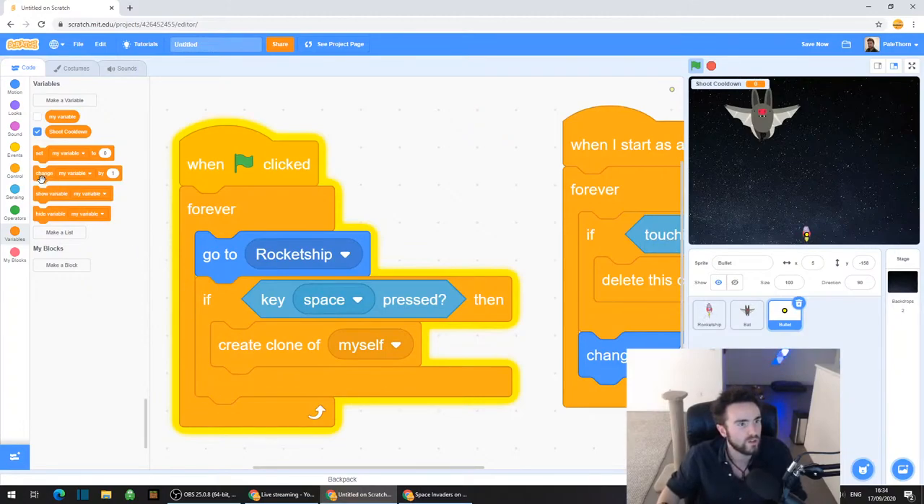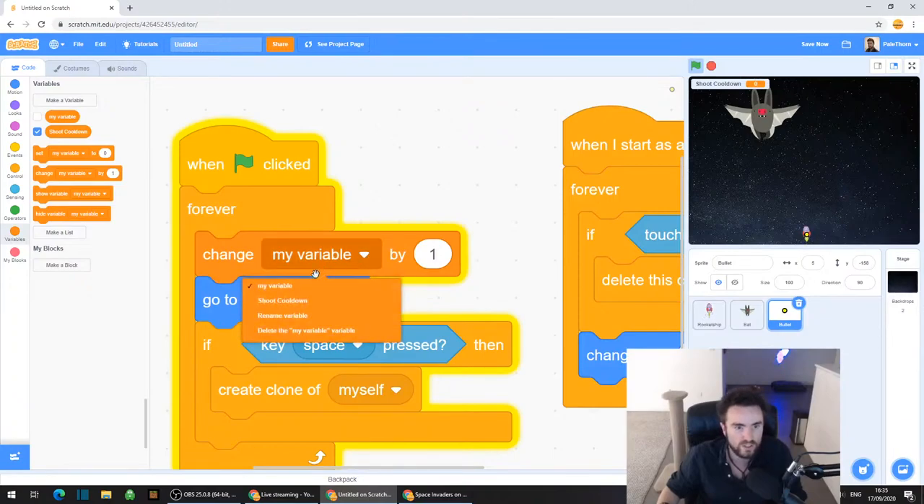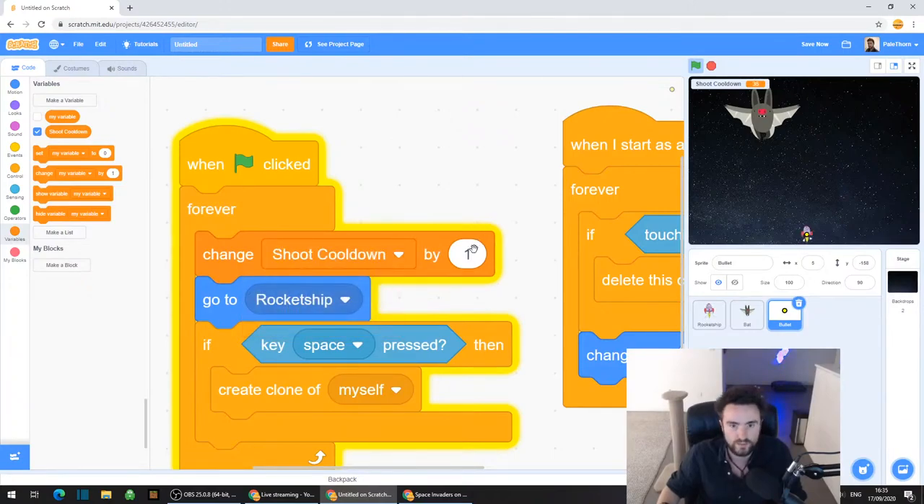So look for "change my variable by 1" - drag that out and put it right underneath where it says Forever. It says "change my variable by 1" - first click this white triangle and select shoot cooldown. Then click on the 1 and type in minus 1. So now we've got: forever, change shoot cooldown by minus 1.